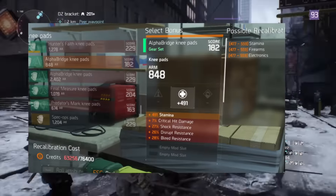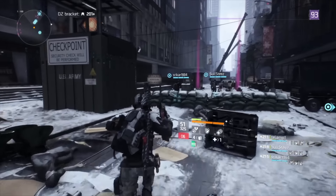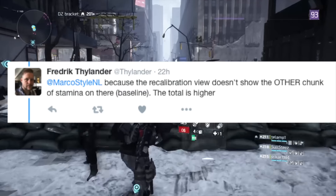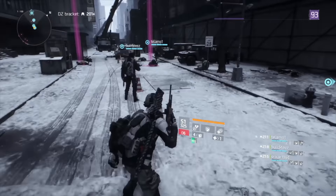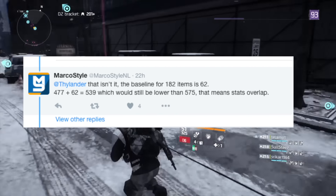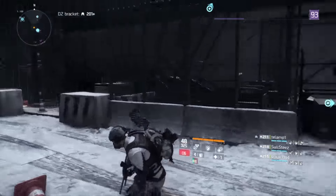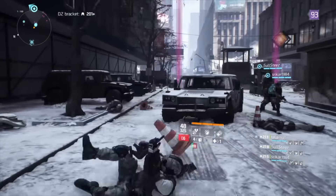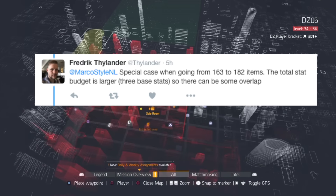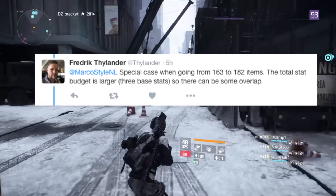Looking at the screenshot: the 163 item has 566 stamina with a base stat range of 469 to 579, while the 182 item has stamina values of 491, 477, and 455 — with the highest being 559. Frederick replied that the recalibration view does not show the other chunk of stamina on the baseline, so the total is higher. Marcus then calculated that the baseline of the 182 item is 62, meaning 477 plus 62 equals 539, which would still be lower than 575 — confirming the stats do overlap.